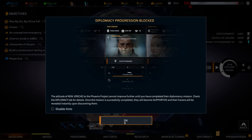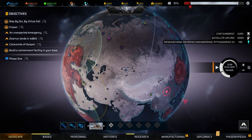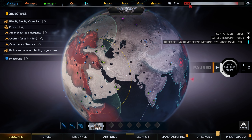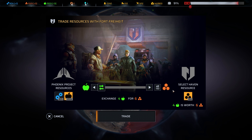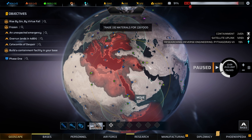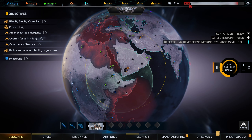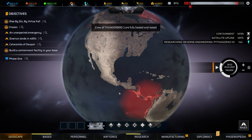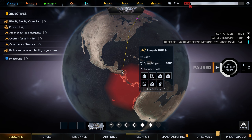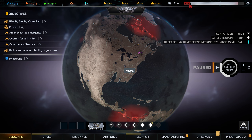Diplomacy with New Jericho is currently blocked by a mission — I need to capture a satellite control base, which is actually where we're heading, so that's good. There's also a New Jericho base trade. Everyone wants food and I've got plenty of it. The Thunderbird is nearly back to full health and now it is. Our satellite uplink is still two days away. Thunderbird, you can come back and explore some of these sites over here.